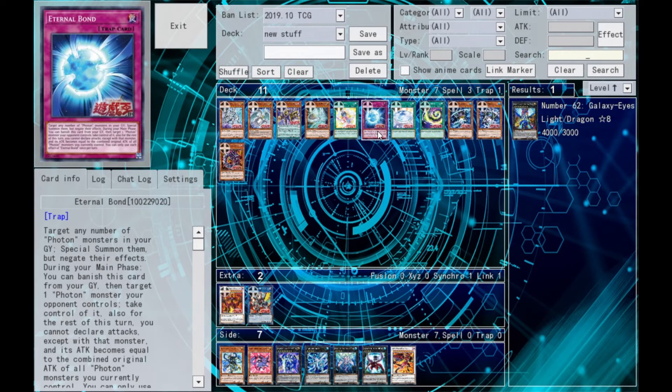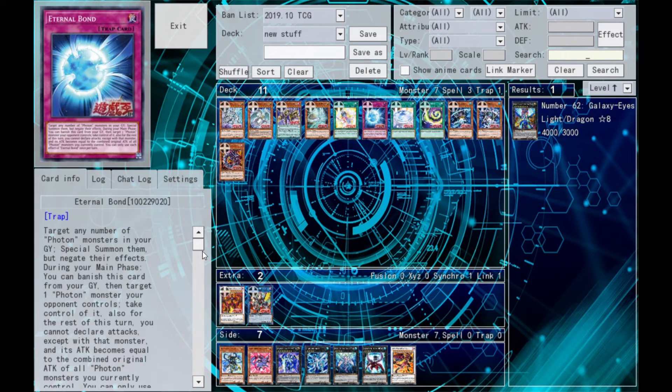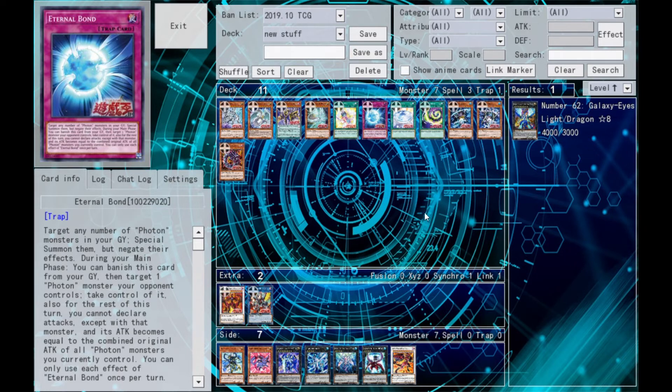More Photons here: Eternal Bond. Target any number of Photons in the grave, summon them but negate their effects — that is soul charge for Photons in trap form. Other effect: during the Main Phase, banish this card, target a Photon monster your opponent controls, take control of it for the rest of this turn — but you cannot declare attacks with it. The first effect is obviously the more important one — getting your monsters back to use for links and Exceeds and all the good stuff. The second effect requires you to give your opponent a Photon or be in a mirror match. So I'll stick with the first effect there.